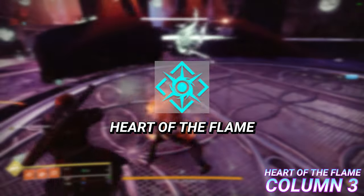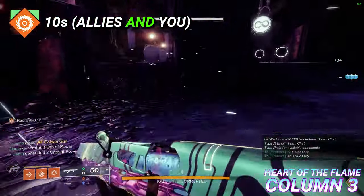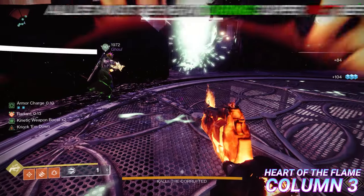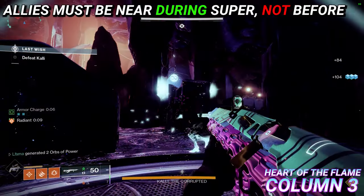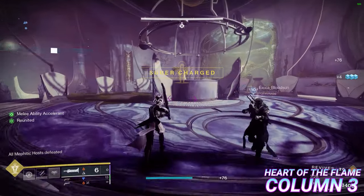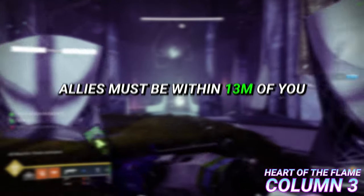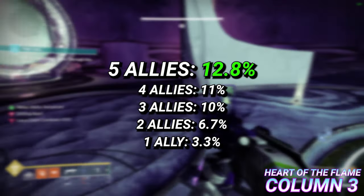Heart of the Flame: casting your Solar Super near allies provides them Radiant for 10 seconds as well as yourself, and increases your super damage depending on how many allies are near. Note that your allies need to be near you during your super rather than before it in order for you to receive the benefits. Testing in PvP found that allies need to be within a 13 meter radius of you, and the maximum bonus is 12.8% with 5 allies.